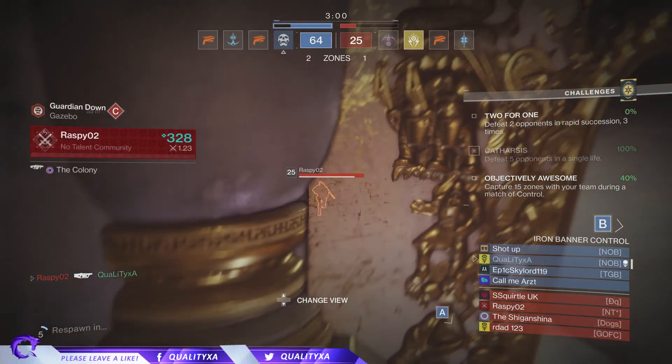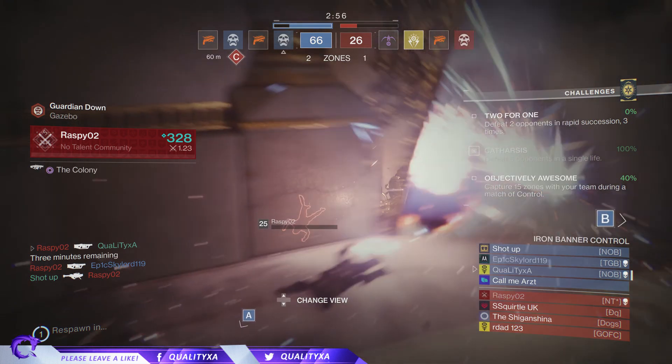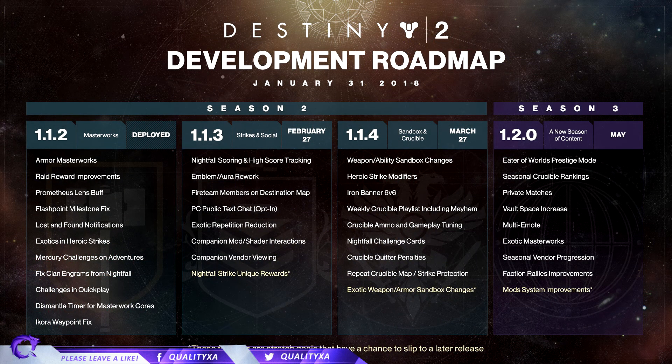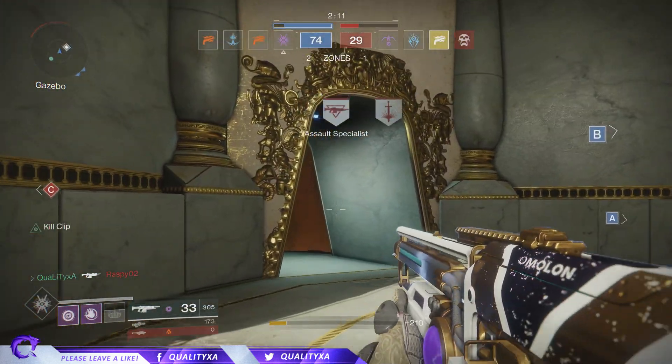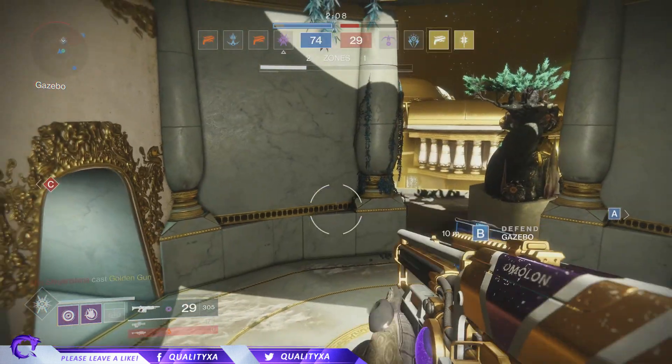Coming in Season 3 we have the 1.2.0 update, a new season of content arriving in May. For that we have Eater of Worlds prestige mode, seasonal crucible rankings, private matches, vault space increase which is extremely needed, multi-emote where you can use four emotes on your D-pad, exotic masterworks, seasonal vendor progression where you can level up vendors for higher rewards, faction rally improvements, and mod system improvements.